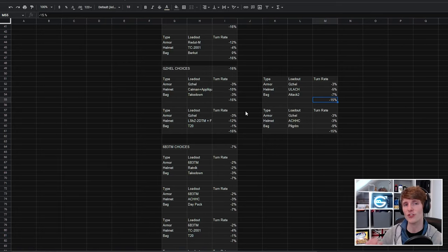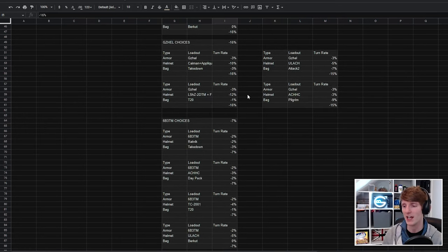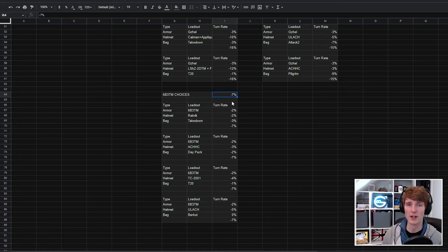What is easier is having a second preset. I've decided on 16% for my heavy armors and 7% for my light armors — because a lot of the class 4 armors are really low on debuffs, almost all of them around minus 2 or minus 3 percent.